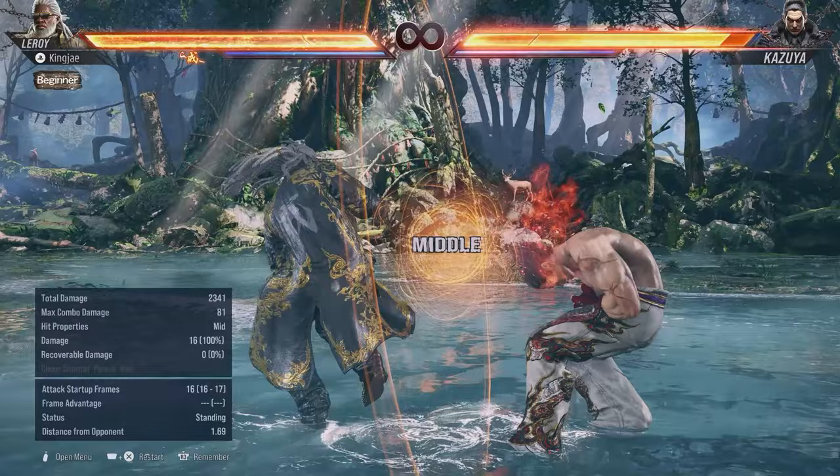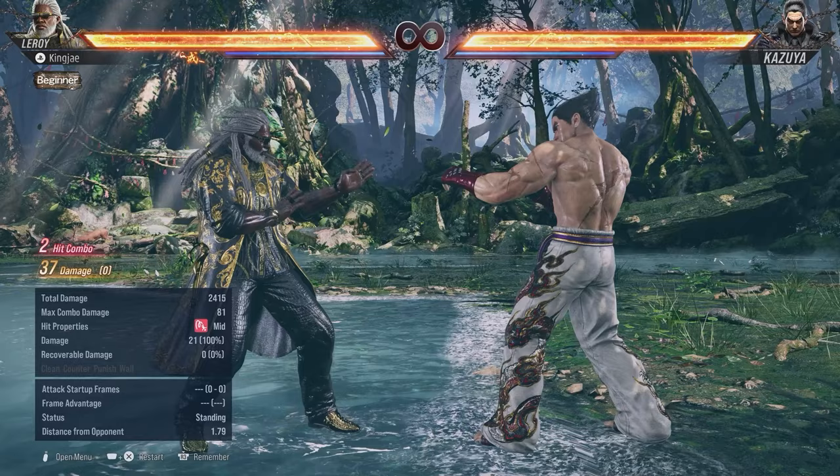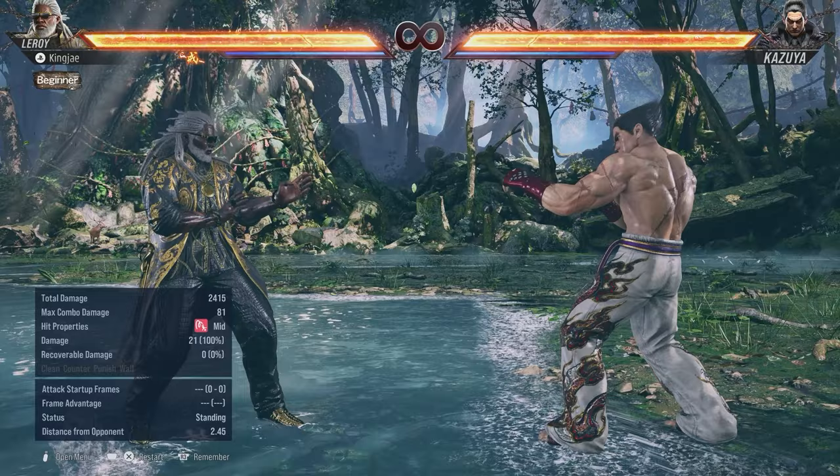Forward-forward 4 makes you go into hermit. So you could do 4-forward 4 and get hermit options, or 4-forward 4-2. There is a way to slightly delay it but it's not really worth mentioning. That covers the key moves outside of hermit. Now let's move on to moves that make him go into hermit.